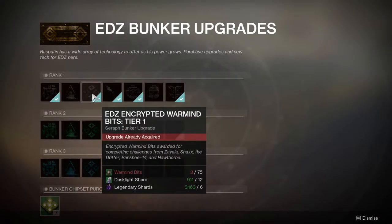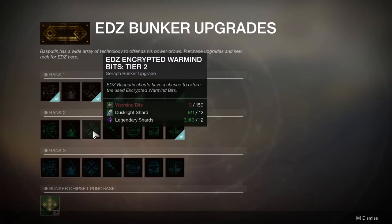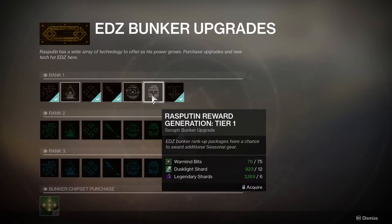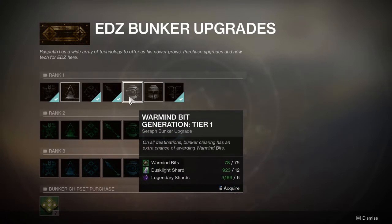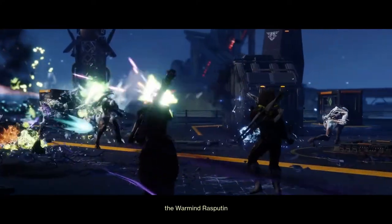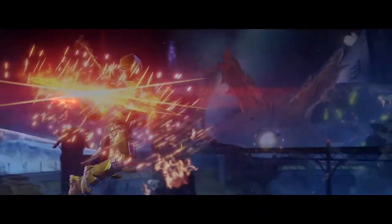Second would be encrypted warmind bits tier 1 and tier 2 in the third column, as this gives more bits from completing challenges for Vanguard, Crucible, Gambit, and Hawthorne. Lastly would be the warmind generation tier 1, 2, and 3, as this gives a chance for bits to drop in Crucible, Gambit, and Vanguard playlists without completing challenges. This is just a recommendation — if you want to upgrade the bunker how you want to, then by all means go for it.